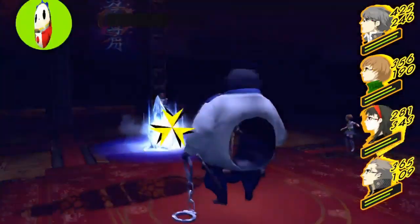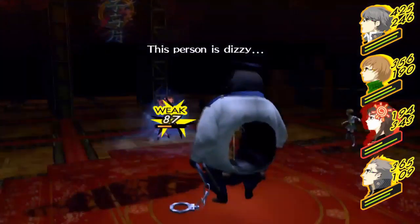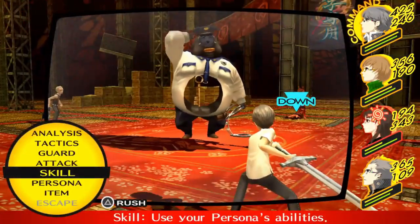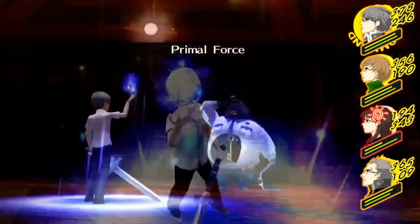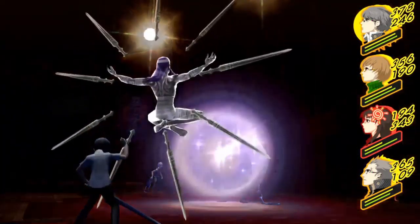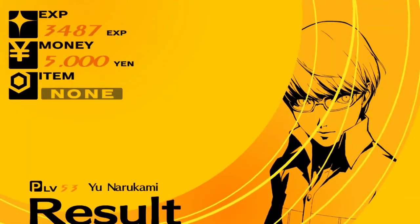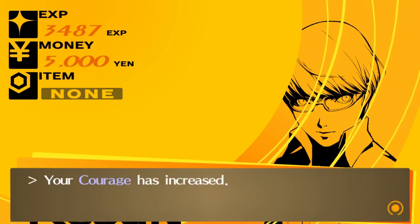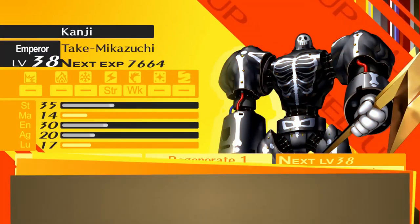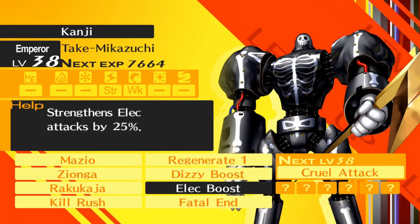He is weak to electricity — I forgot that — and he's going to get a string of moves going. Since we used Power Charge, we can do a really strong physical attack. We'll use Primal Force and that'll wipe him out. So there we go, we took care of the boss fight in Kanji's dungeon. We're level 53, which is a good way to blow through these bosses. Kanji gained some levels and we can pick up a new weapon for him in this room.